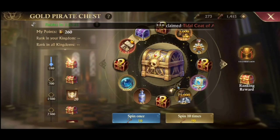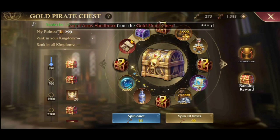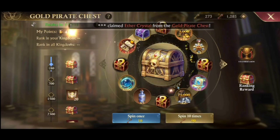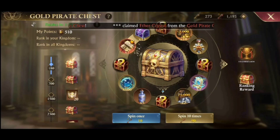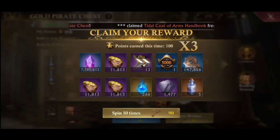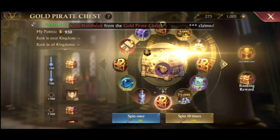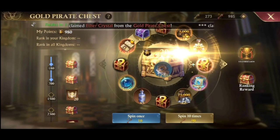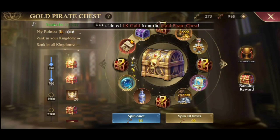For spinning, I don't have any technique because the system is random — we don't know when points will be multiplied by 2 or 5. But if we spin 10 times we only use 90 keys, saving 10 keys. If you know the best spin technique, please write it in the comments. I've always tried to notice a pattern for getting 5x points, but so far it seems totally random.